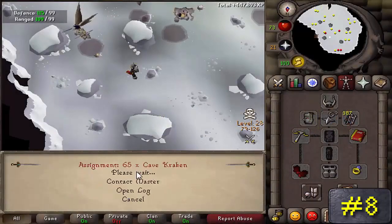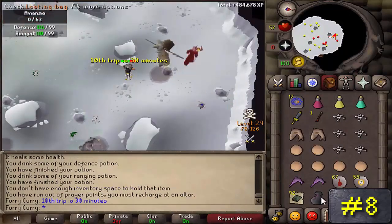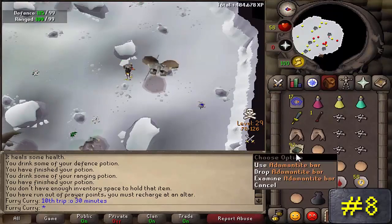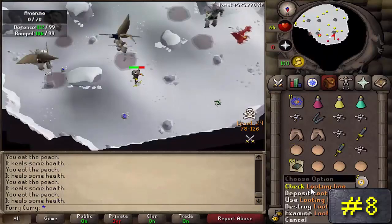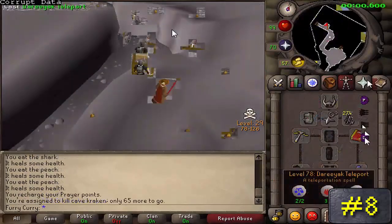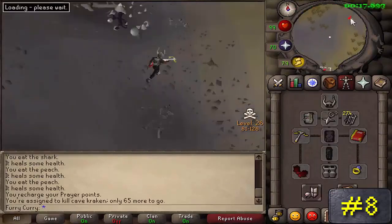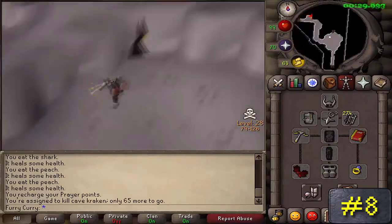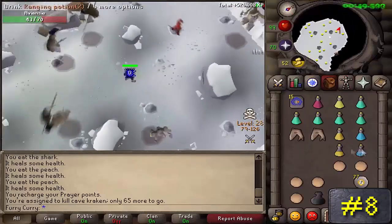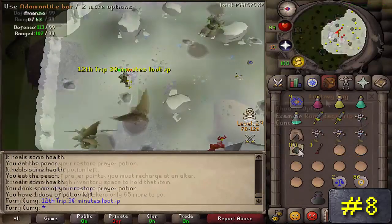Number 8: Aviansies. Located in the God Wars dungeon as well as the Wilderness Cave in level 30 Wildy, Aviansies range from level 69 combat all the way up to level 131. Most people prefer killing these in the Wilderness Caves because of the common drop of 4 noted Addy bars, whereas in the regular God Wars dungeon they only drop unnoted Addy bars. You can only use magic or range because melee won't work on them since they fly too high. It's also suggested to use a looting bag for the poison rune daggers they drop, which sell for 9.6k each.